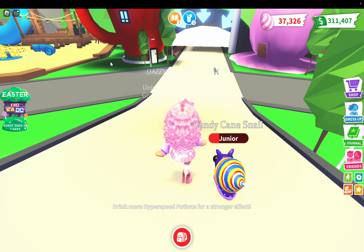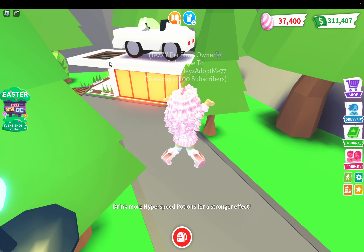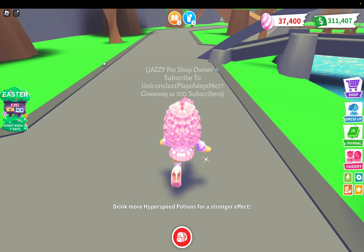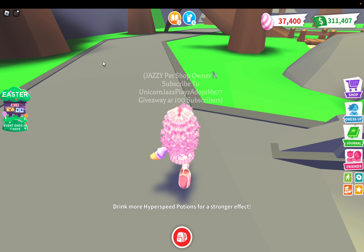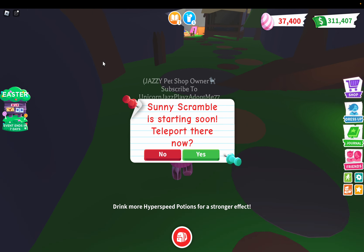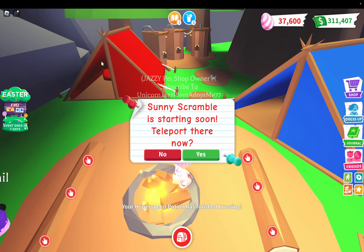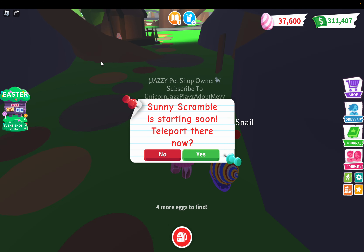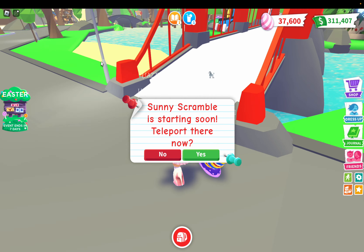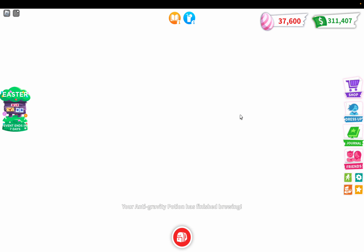There's an egg here, let's look behind here — nothing behind there. Sometimes they hide stuff. Look — they hid this egg in the tent. Did I get it? Yeah, they hid that egg in the tent. So we've got two eggs so far. Let's go to this mini game.